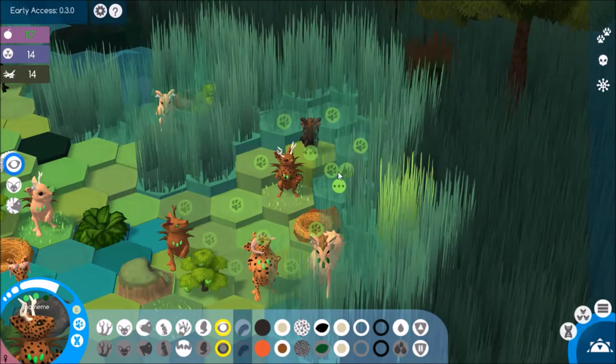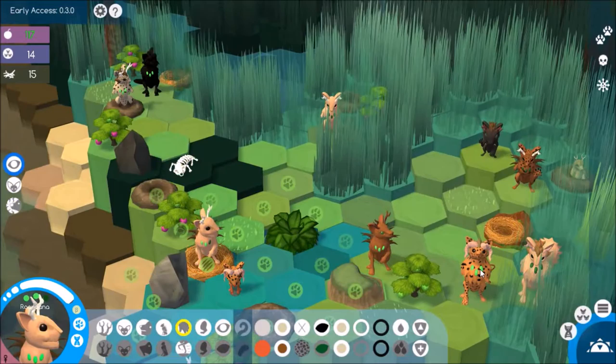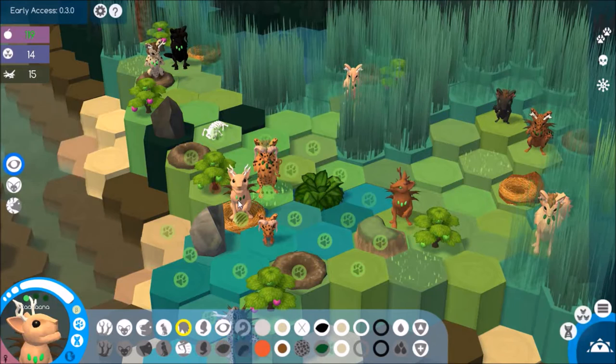Anamim can help by clearing up some of this grass. Now I'm going to put Renana into this nest. And then hopefully Rokir can make his way there on this turn - yes, he can. And then he can breed with her and she can pick these berries. For this baby, I definitely want to put in the running leg and the nimble fingers, just to try and get rid of this no-paw.